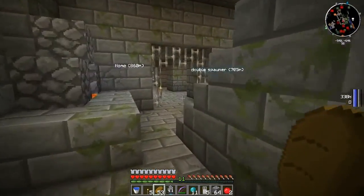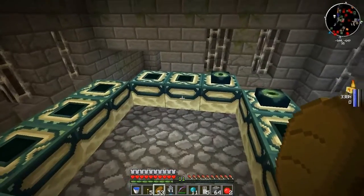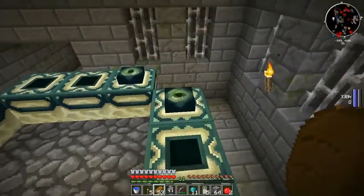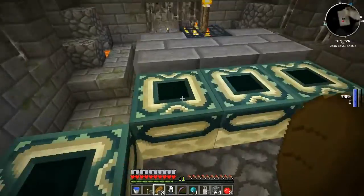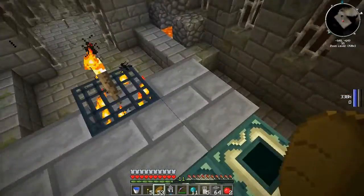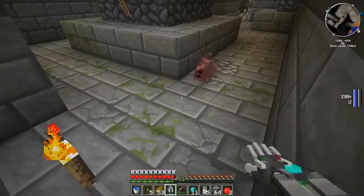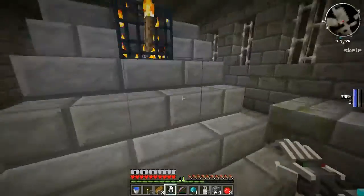Let's get back to counting how many we needed. After we were rudely interrupted. We need one, two, three, four, five, six, seven, eight, nine, ten. So we're going to need ten enderpearls, and we're also going to need ten blaze rods. I don't actually want to swing the power fist up there because I'm scared I might break one of these portals, and that wouldn't be very good.